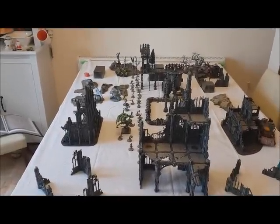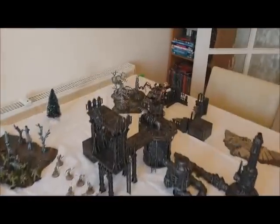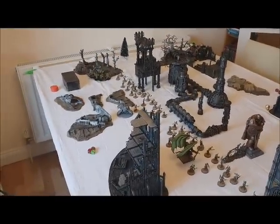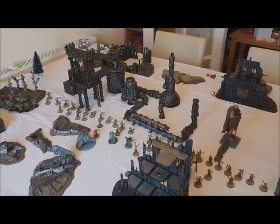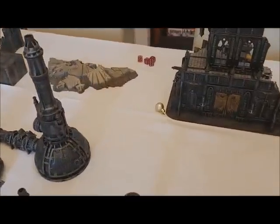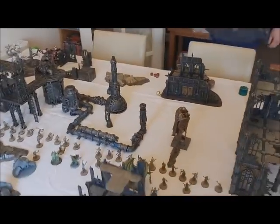It's the end of Death Guard turn 1. I just moved forward — I'm not really an alpha-strike army. I fired one ranged weapon, my Myphitic Blight-hauler, which took one wound off the battle wagon over there. I psychically buffed a unit. My main reason for wanting to go first was to get my reinforcements in earlier. We rolled — the tree stayed off even though nobody's on it, and one bauble randomly appeared, which scattered over to its current position.